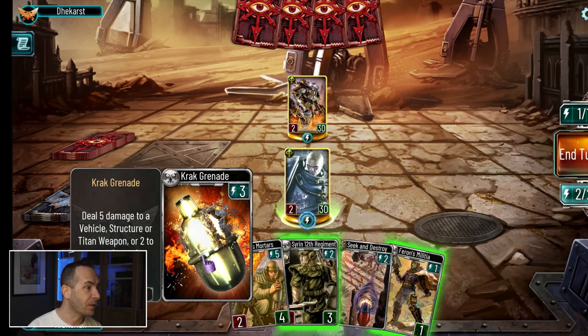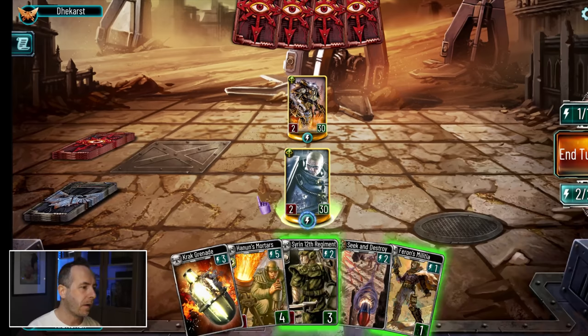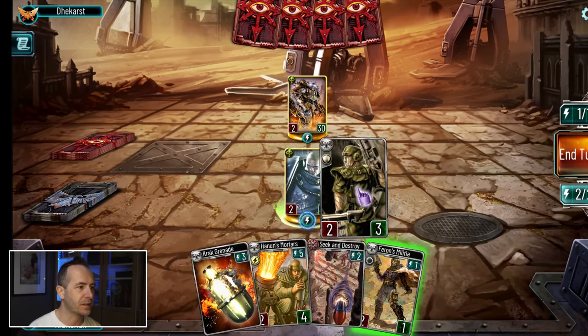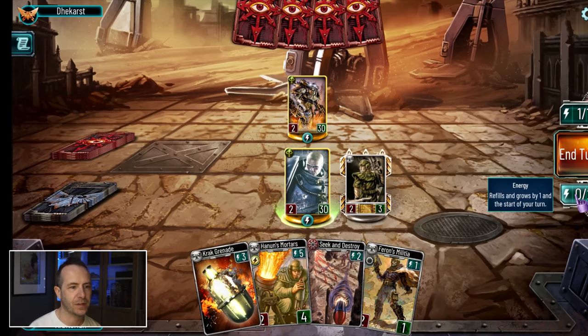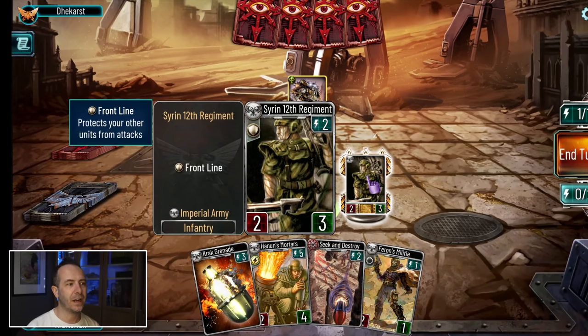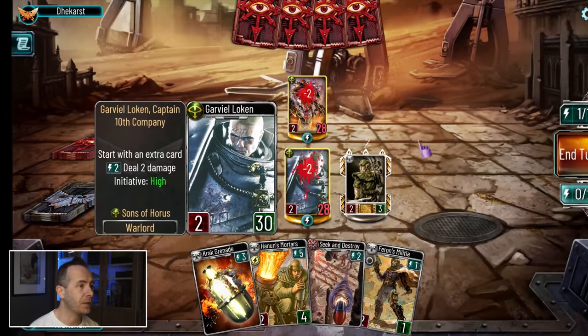I've got two energy. I'll deploy a regiment to protect me. My energy goes to zero and there's nothing else I can do. Like many card games, these guys have what in Magic is called summoning sickness - since they've just been deployed, they cannot do anything this turn; they can't use energy or attack. So I'm going to have Loken fight the enemy warlord. We both suffered two damage. Fine. End my turn and let's see what the enemy does.